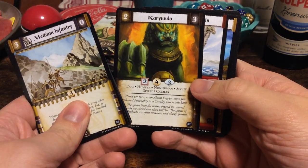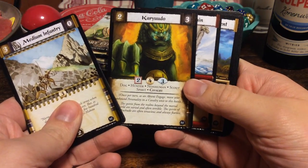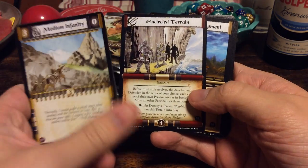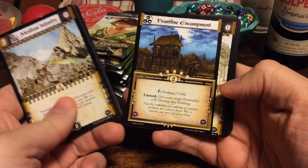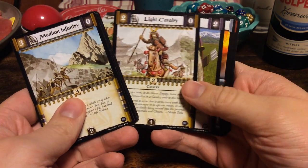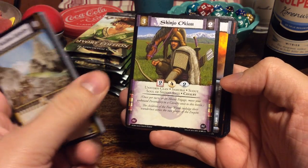Contentious Terrain. Karyudo — a dog. And Circle Terrain, also a reprint. Frontline Encampment. Light Cavalry. Shinjo Okiao.